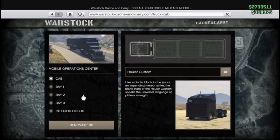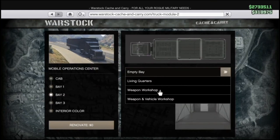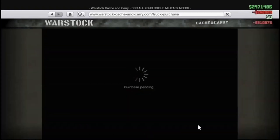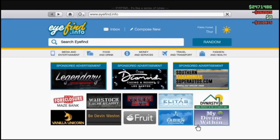Make sure you have weapon and vehicle workshop. Change it to weapon and vehicle workshop and click renovate. This will cost 573,000 but don't worry — you will be making your profits back.